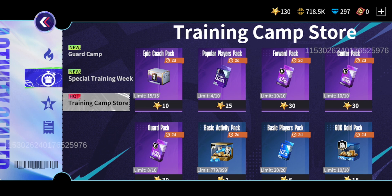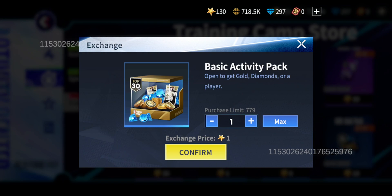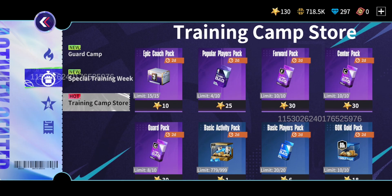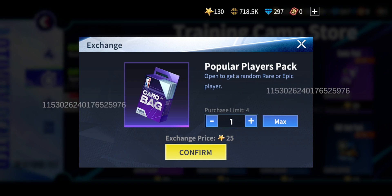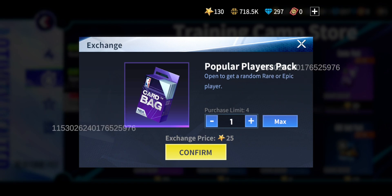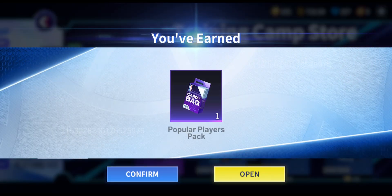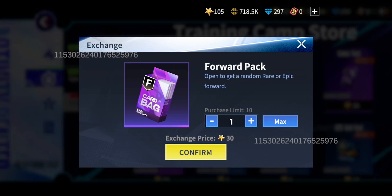I've saved up a lot of stars so we've got enough points to open a popular pair pack, forward pack, center pack, and a guard pack. The majority of packs I've been opening are these basic activity packs to build up on gold, diamonds, and sometimes a player. But the players from those aren't amazing — these ones hopefully will be a lot better, giving a random rare or epic player.